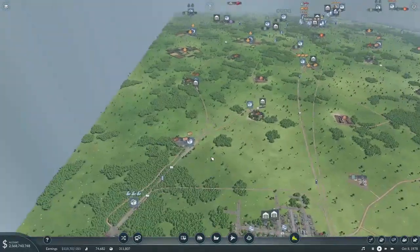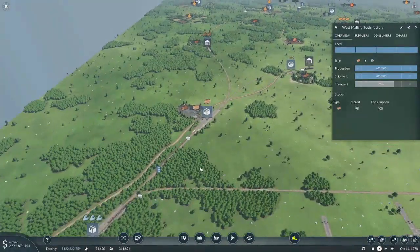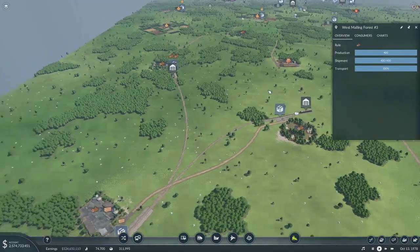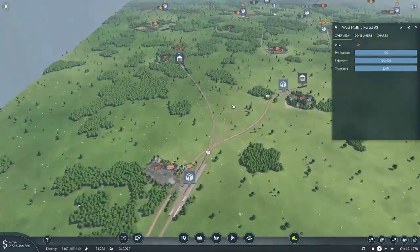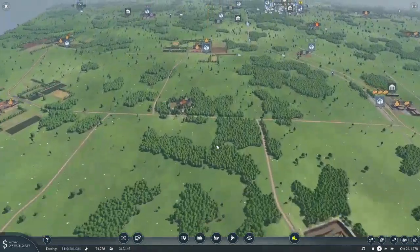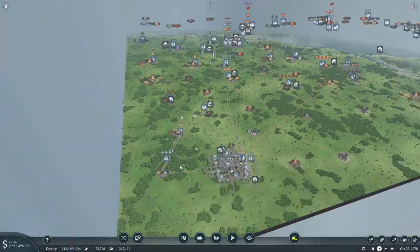I realized that this sawmill and therefore the tool factory were having the exact same problem as the other places — the sawmill just couldn't get enough wood. This was maxed out, so I added a second line. They're both doing exactly the same thing: bringing logs to the sawmill, then cut wood back here. I thought about having one just run back and forth, but that would cause a bit of a log jam — so to speak.